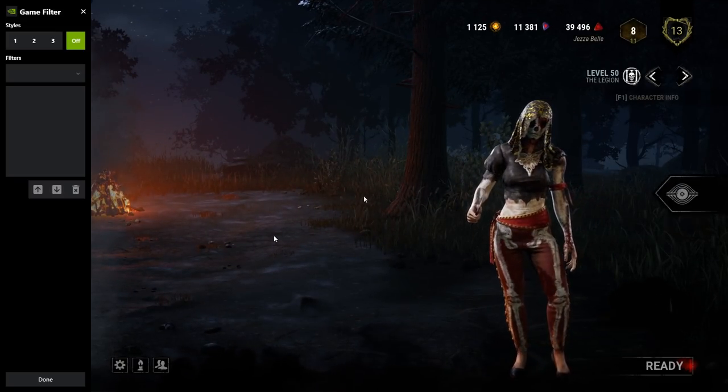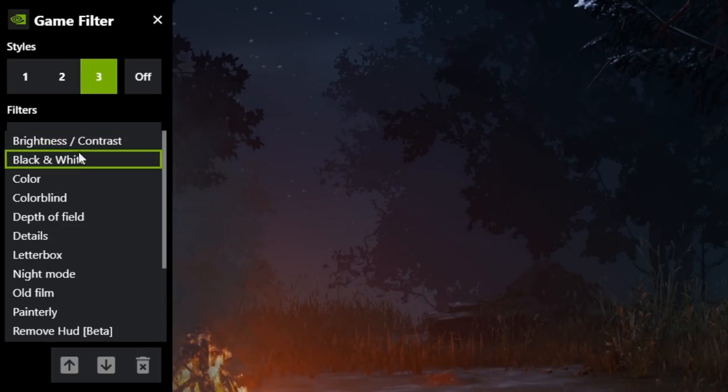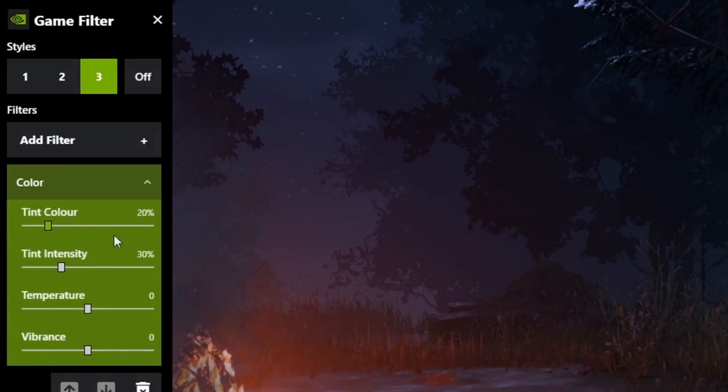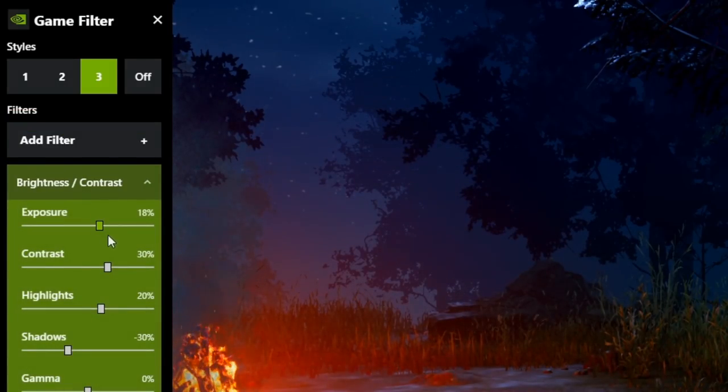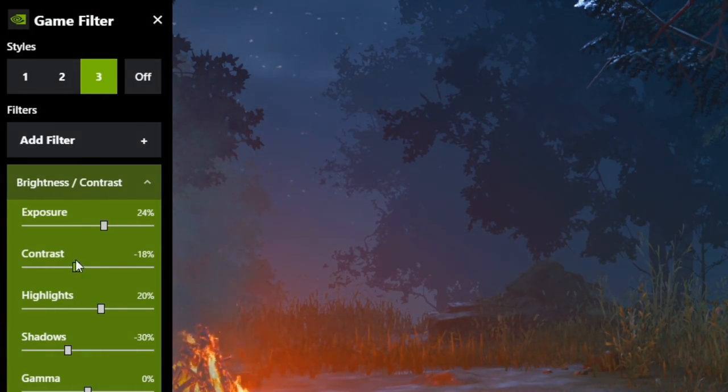In order to get this working, we're going to pull up the NVIDIA Freestyle filter, then go to any of our presets and use these settings. First, we will add Color, open down the settings for that effect, and set the tint color to zero, the intensity to zero, the temperature to zero, and the vibrance to 100%. Next, we're going to add Brightness and Contrast, and set the exposure to as close to 23–25% as possible — the slider doesn't give much granularity, so I'll go with 24%. On contrast, set that to as close to minus 20% as possible. For highlights, max that out at 100%, and drag shadows to 0% or as close as possible.